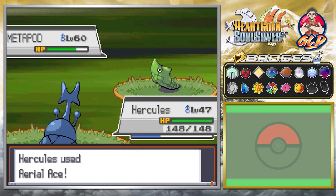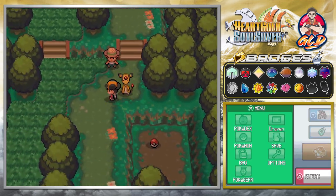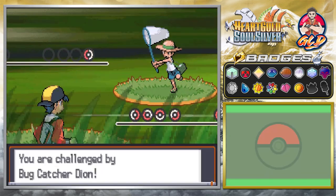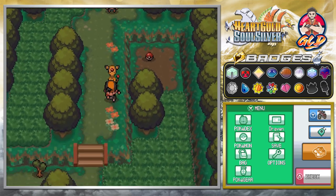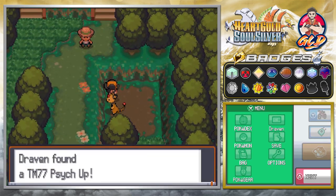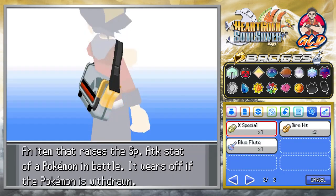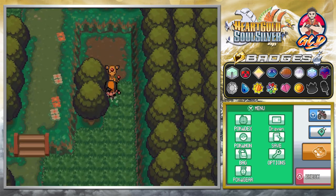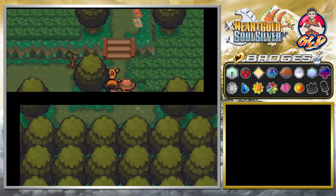Aerial Ace again — there you go. Here we have more bug-type trainers. Defeated one, and I see another item. You do need a Pokemon with Cut to go through shortcuts here. We found TM77, which is Psych Up. Let's use a Repel because we don't want to get attacked. The Pokemon here are the same level as in the original game — no boost — though you might find a rare Pokemon here and there.